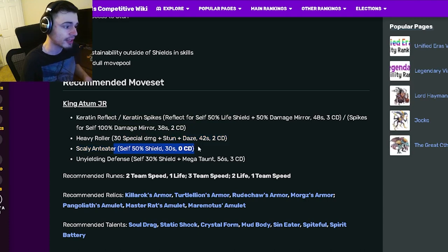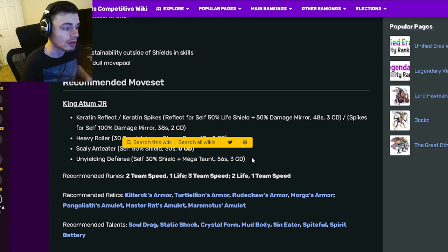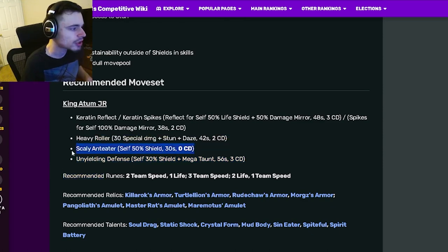You can also use a Stun and Daze, a self 50 shield with zero cooldown, which is cool, and a self 30 shield with Megaton if you need to reapply it — like if they have trait disable or something like that — which is very cool.